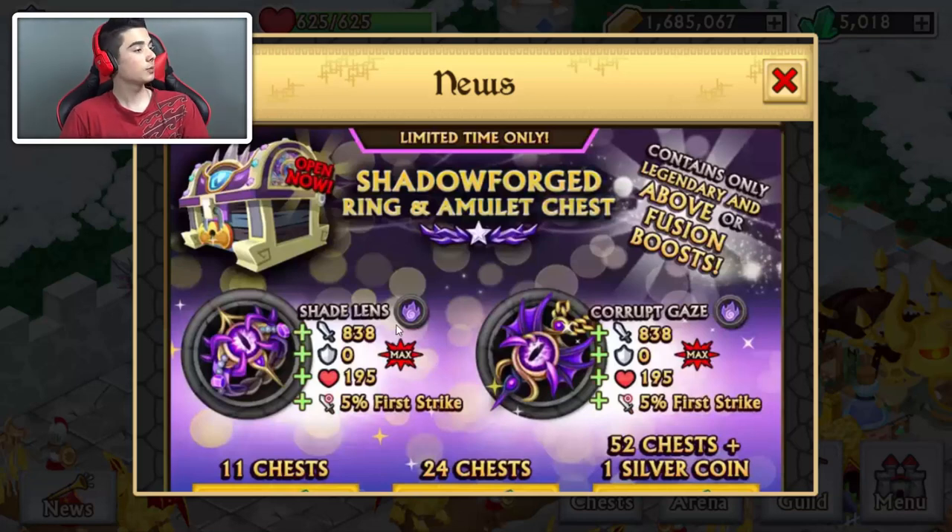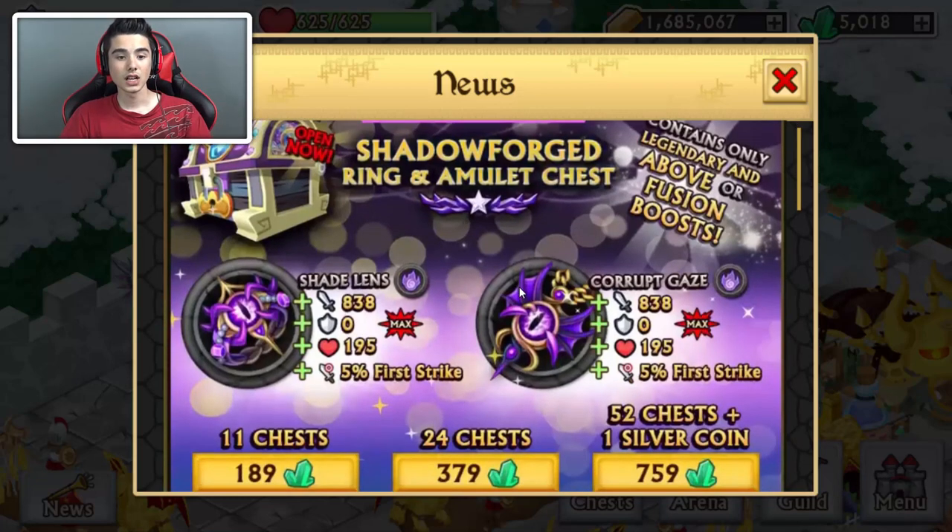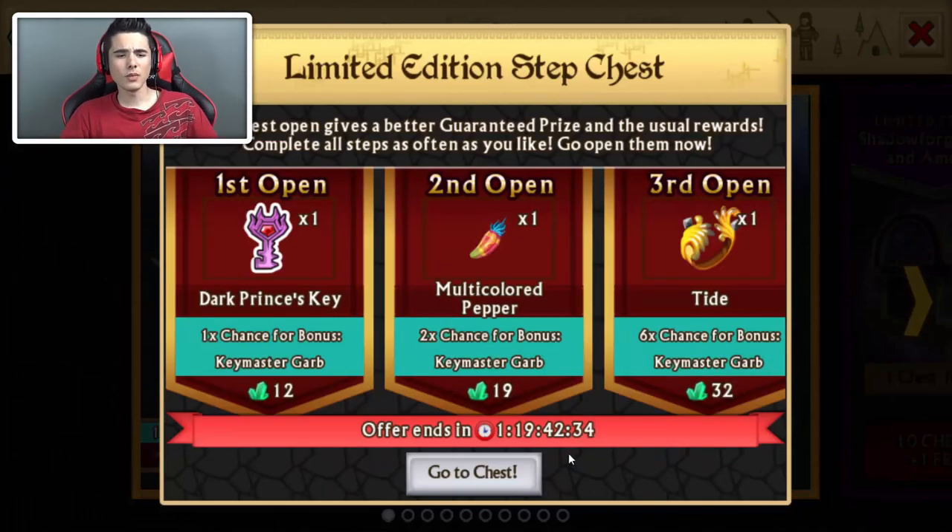838 attack stats — that's pretty good — plus 195 health, which is absolutely amazing. Normally an epic ring and amulet would have around 700 or so attack. Imagine the ones that have only attack; it could be like 1000 or something. And then we have the Corrupted Glaze, which is the amulet that comes with it — same exact stats: 838 attack, zero defense, 195 health.